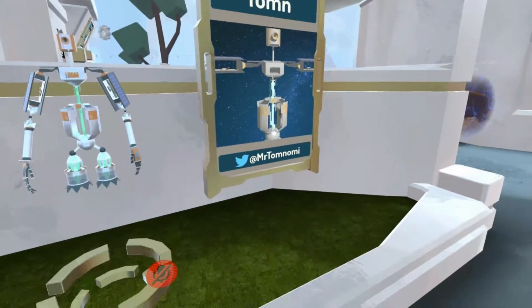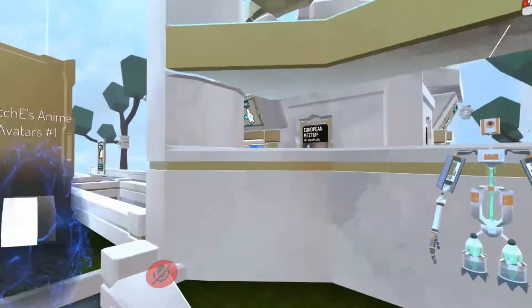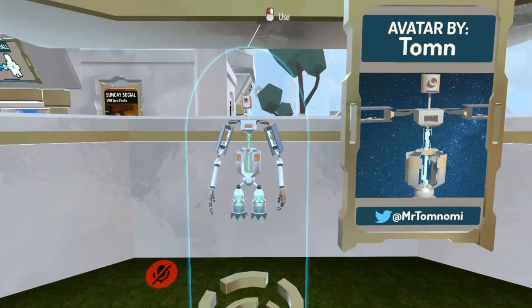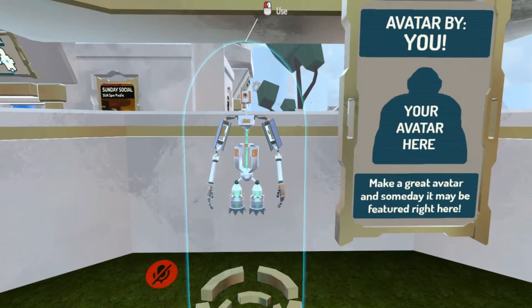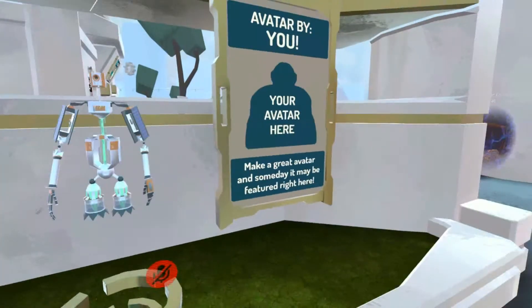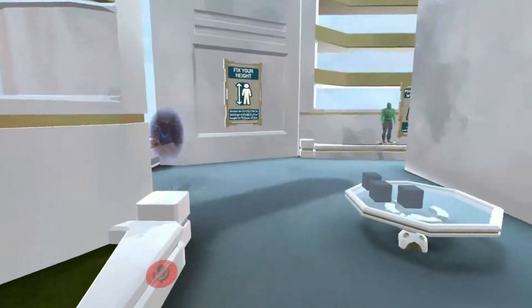It also has connections to featured avatars, which I thought was really cool. This featured avatar right now is Tom by Mr. Tom Nomi — I do apologize if I'm saying that incorrectly. I was talking to Ron about this and he said this was going to be an actual pedestal where they might be adding more avatars that players make, so you can come over and click on them. I believe this is going to be one of the really heavily populated areas once the hub starts to get more traffic.